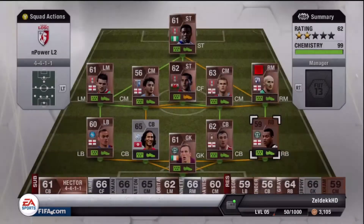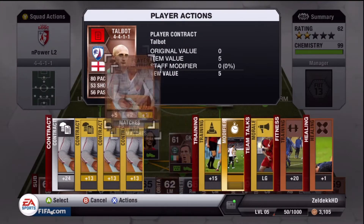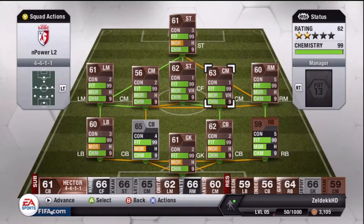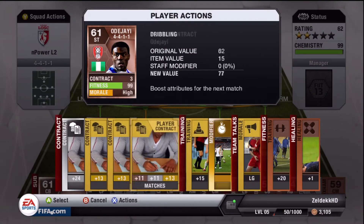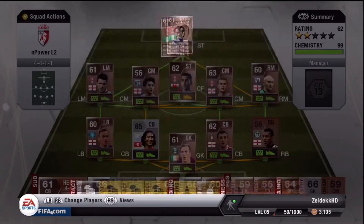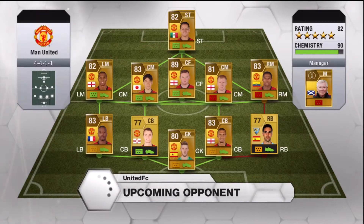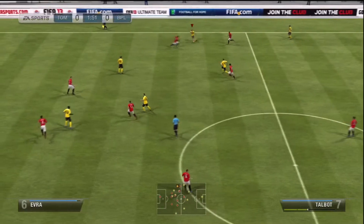We put our contracts on the players that need contracts. If you have been following the series from episode 1, you'll recognise that this is actually our Empower League 2 team. Our Empower League 1 team was a bit off on fitness, that's why they're all on the bench there. This is a decent team with only one silver player, which is slightly concerning when you come up against a team like this — Wayne Rooney, Kagawa, Ashley Young — basically a United team with our random right back.